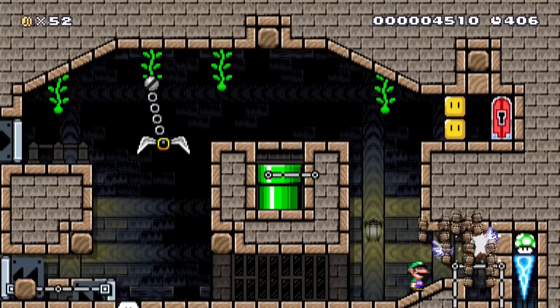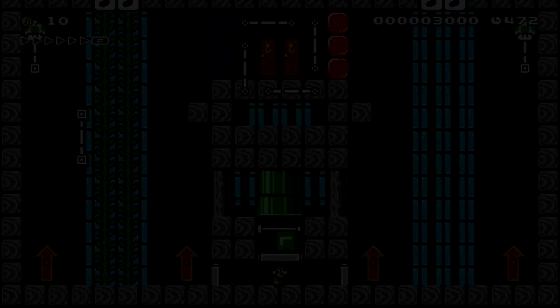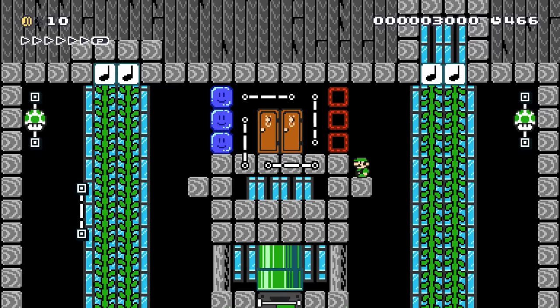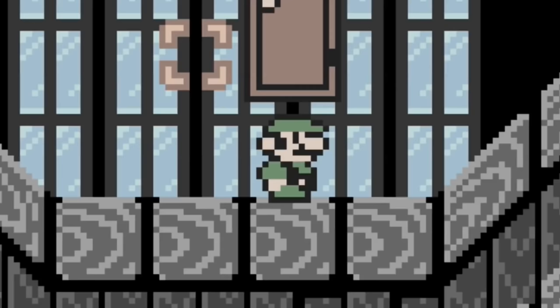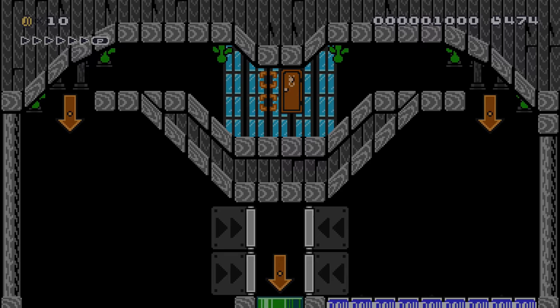Luigi has an idea to take down the Absorber for good next time — he just needs to find an item that lets him do the smashing. As he enters the East Wing, the mansion tries to trick him in every single room. He needs to go against every instinct he has to make progress here. Luigi's given a choice between one seemingly safe route or an anxiety-inducing death trap path. He quickly learns that the safe route is always bait, while the deadly-looking one actually lets him advance. After many mind-melting choices, Luigi obtains a Goomba Shoe.